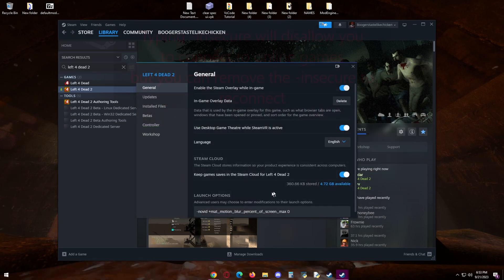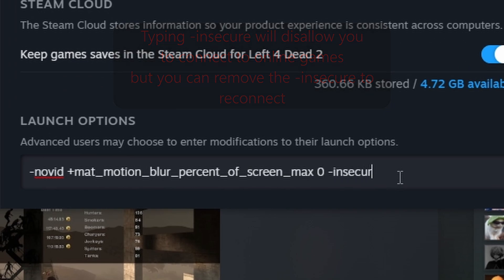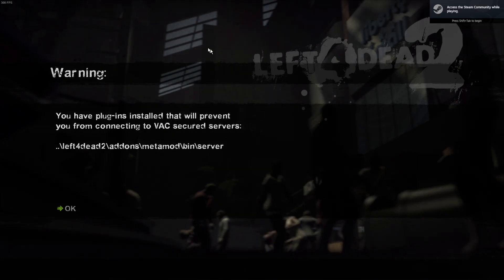Go to your launch options for Left 4 Dead 2. Ignore everything else in there and simply type slash insecure. Ignore the error message.